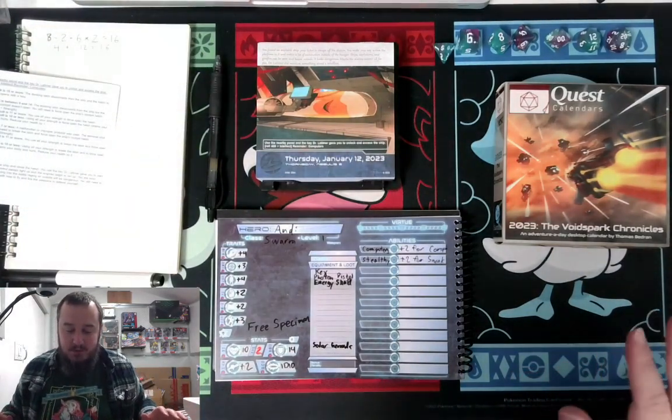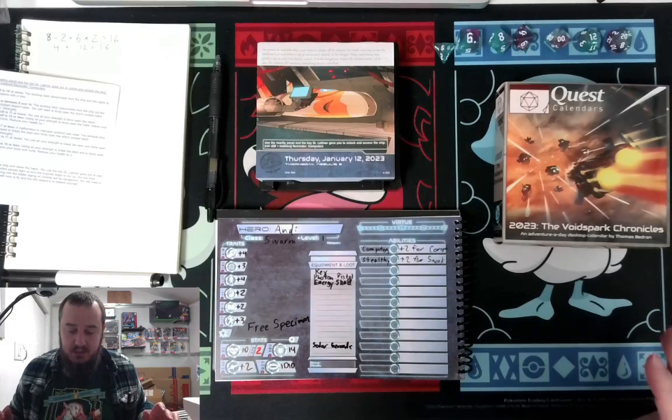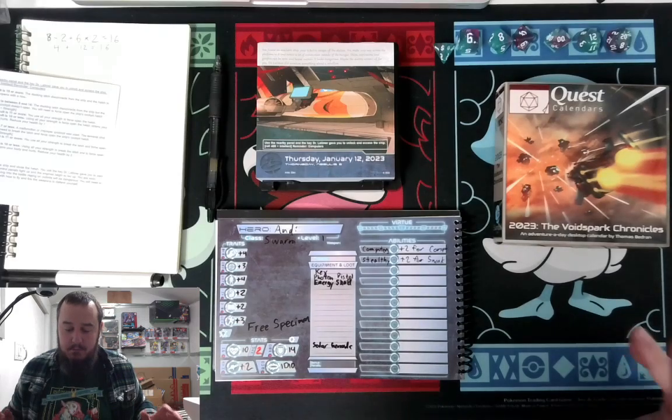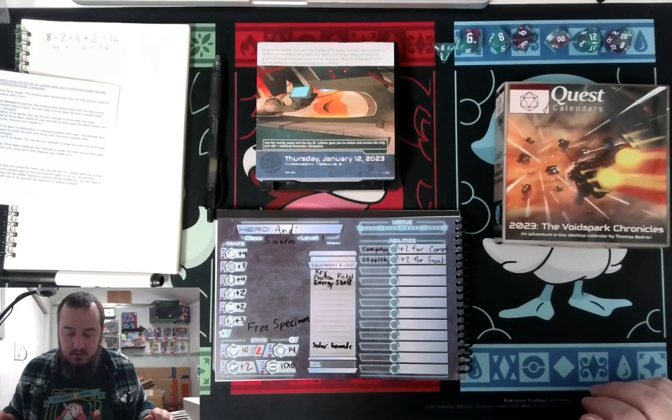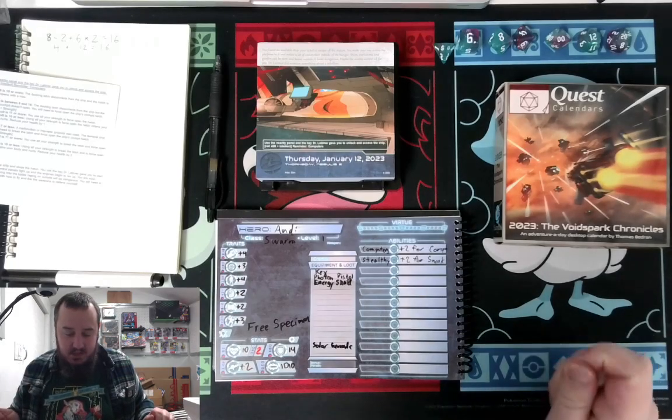You found an available ship, your ticket to escape off the station. You'll make your way across the platform to it and notice a lot of commotion outside the hangar. Ships, explosions, and gunfire can be seen and heard outside. It looks dangerous — maybe the alarms weren't all for you. Dr. Latimer did mention something about a rebellion. Use the nearby panel and key Dr. Latimer gave you to unlock and access the ship.